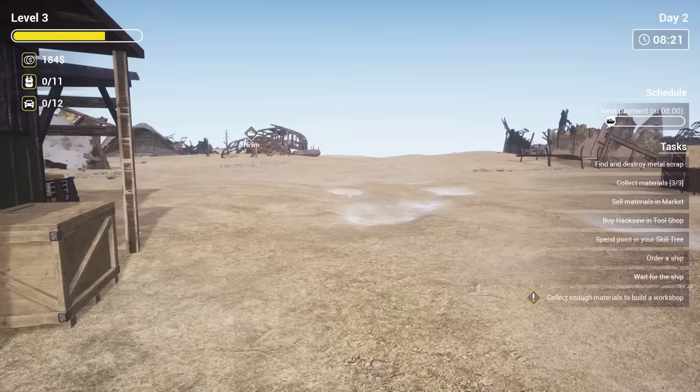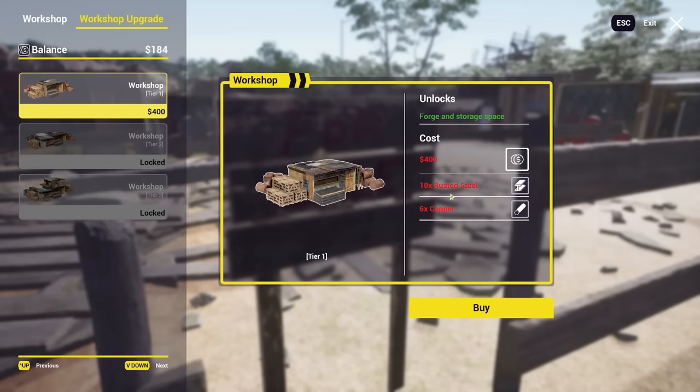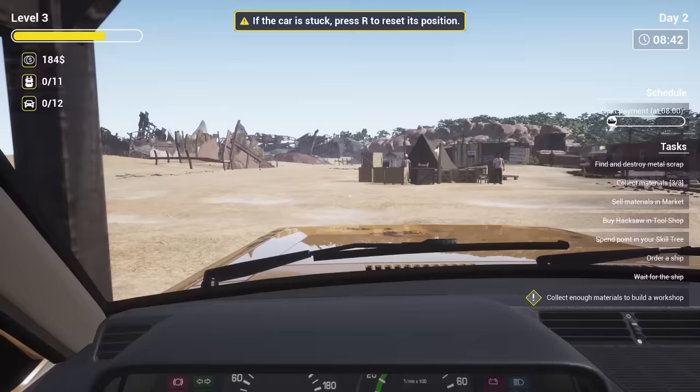There's our ship coming in and just being completely crashed into the beach. Imagine if that was your job — just crashing ships onto the beach! Our ship is over there. This is the workshop we have to build: we need 400 quid, 10 rusted steel, and 6 copper, so we've got to make sure we don't trade those in. Let's get in our truck and head to our new boat.